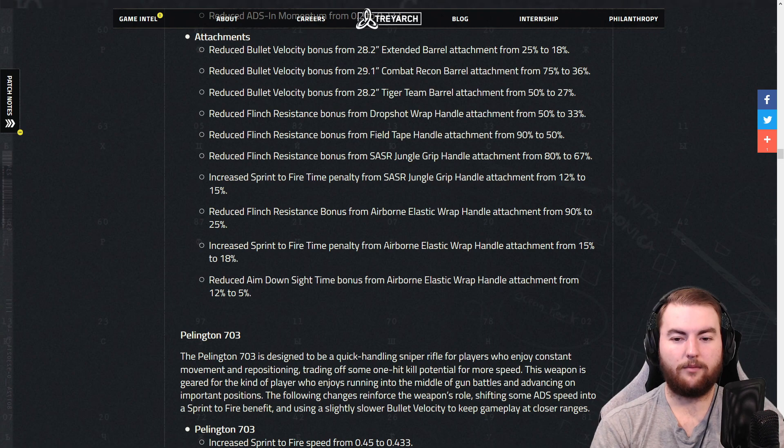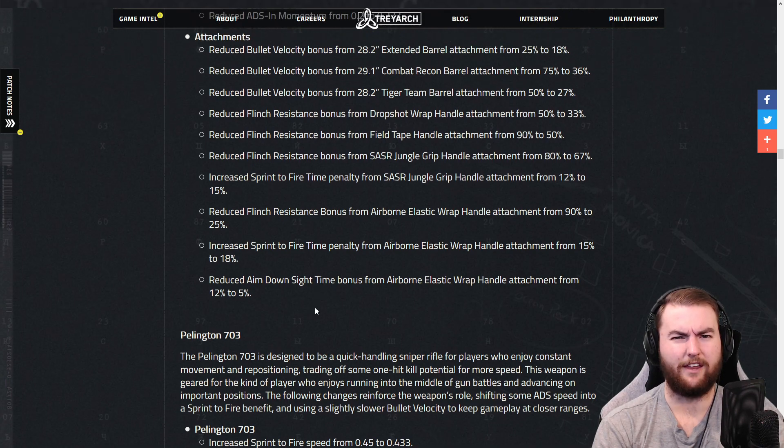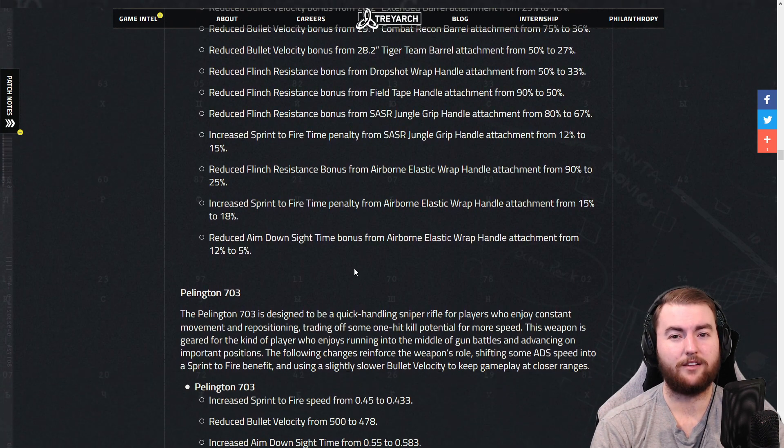That's fairly interesting — the ADS time bonus from the airborne elastic wrap handle has been reduced from 12% to 5%, so you're probably not going to use that at all. You can use the serpent wrap. We'll have to wait and see what happens, because these are fairly interesting balance changes, but it is good to see the snipers finally getting addressed — a lot of people have been complaining about that for far too long.